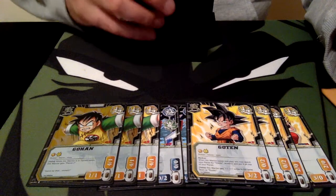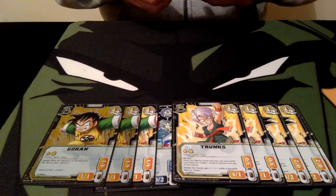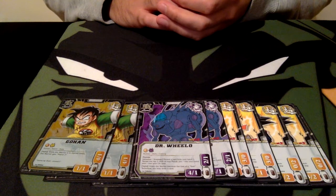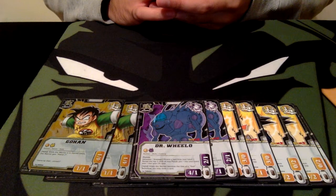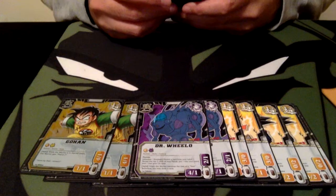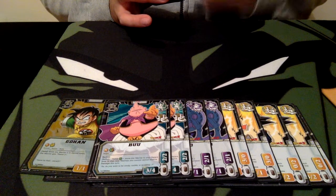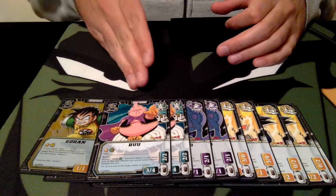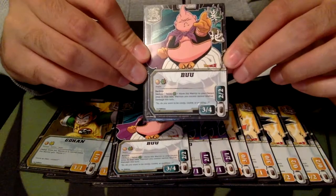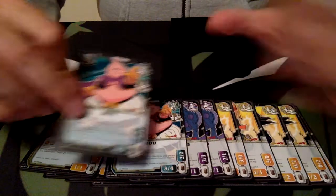They also have Backup, which allows better access to your cards — you can charge them into Chi and pick them up later if you need them. We have 2 Dr. Wheelos again, splashed into another deck. He generates Chi and a card draw, though you have to discard a card so it's not card advantage, but it helps you cycle through your deck. I was thinking to put Turn 3 Hercule in here to fuse into Gokule, but Buu is a lot better because we need a Warrior with very high support value. He has Backup too. Set 5 was absolutely amazing — Goten, Trunks, Wheelo, Buu are all Set 5. Best set ever made.